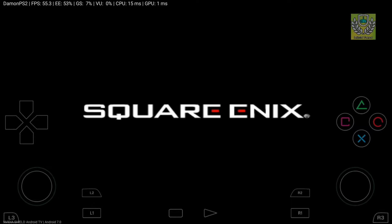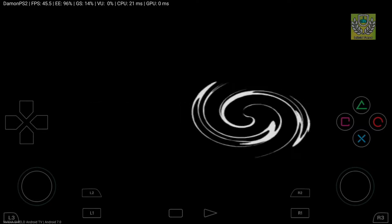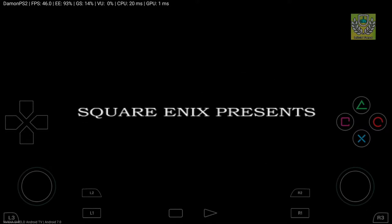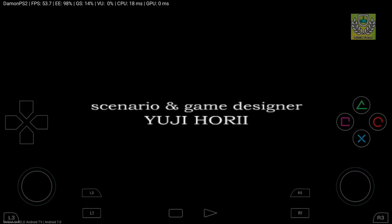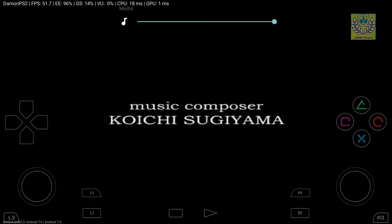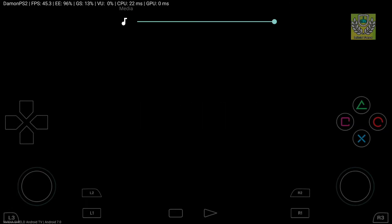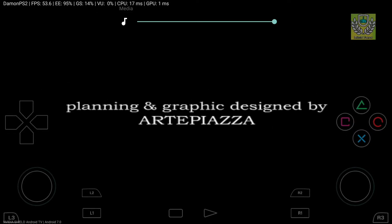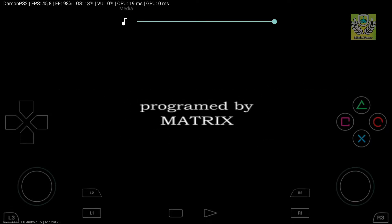Without further ado, let's go. Gears of War — Square Enix. Let me bump up the volume and make this full screen. We're getting 45 to 50 frames per second — a somewhat decent framerate. Hopefully the volume's on. We're getting around 58 fps. Programmed by Matrix. All right, at least a somewhat decent frames per second.